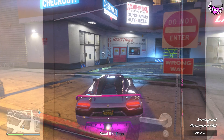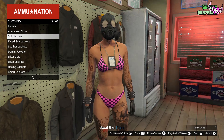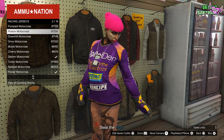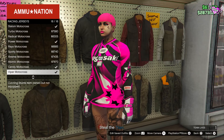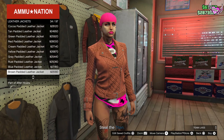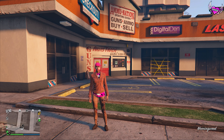Now make your way over to the Ammu-Nation store. Save this outfit in slot number one, then head over to the top section. Make your way over to racing jerseys and choose the last one, number 16. Now put on the brown padded leather jacket, number 34.